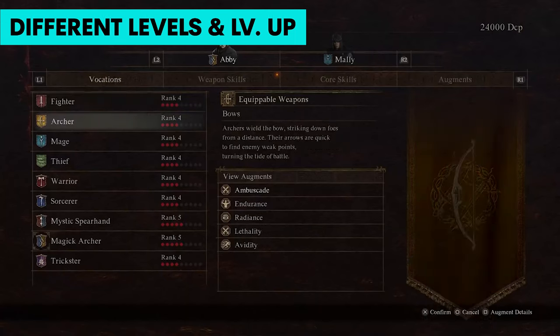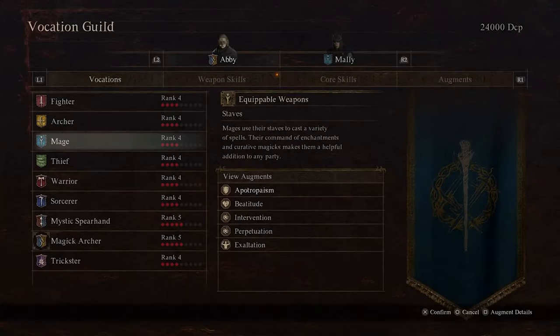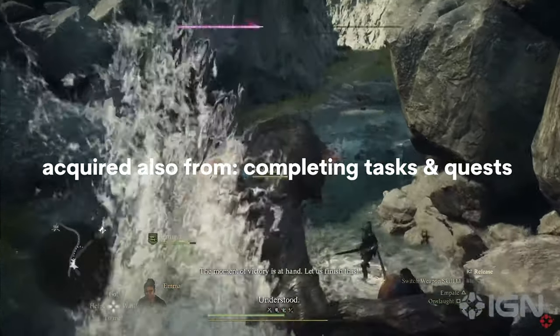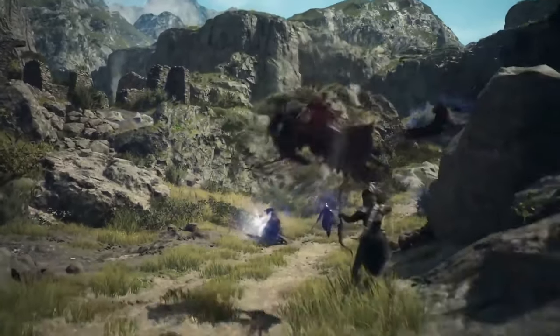Augments you gain from one vocation can be moved over to other vocations. You have two kinds of levels: your character's level and your vocation or class's rank. Your vocation's rank can go from one to nine. To level up your vocation's rank, you'll need all the discipline points you can get from battle. Some abilities you unlock earlier on are really helpful, like the Archer's Endurance ability that lets you have more stamina.